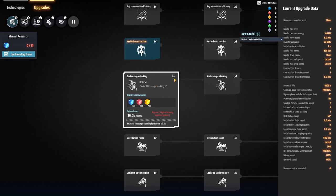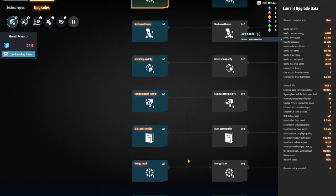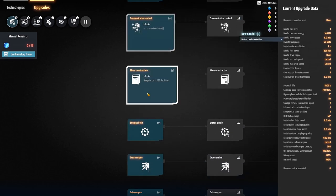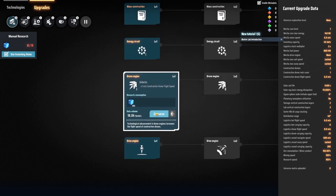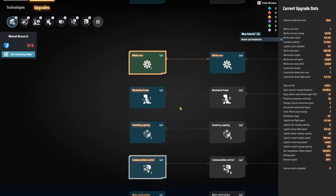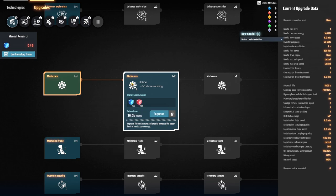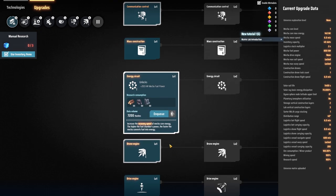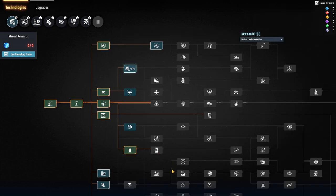There's also cargo stacking so the sorters can take more than one at a time, and better utilization of mining veins. For the mech, I was looking at building speed — communication control will give me one additional drone, so I'm going to queue that up. Drone engine and drone flight speed I'll upgrade too. Mech frame — I've got to produce those before I get into that. I don't have the energy matrix researched yet.